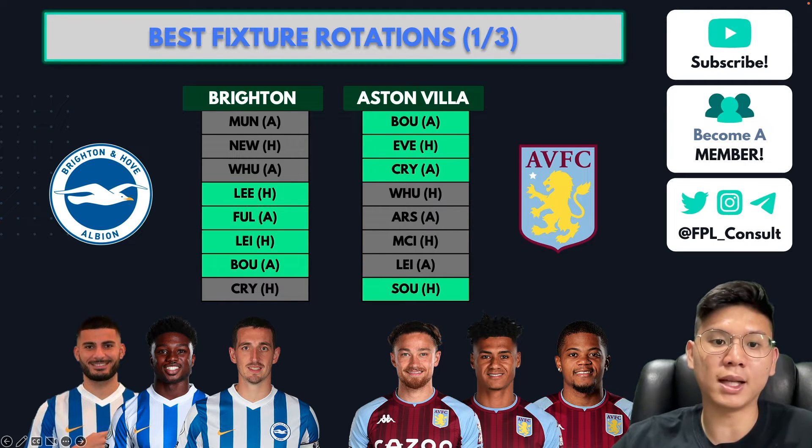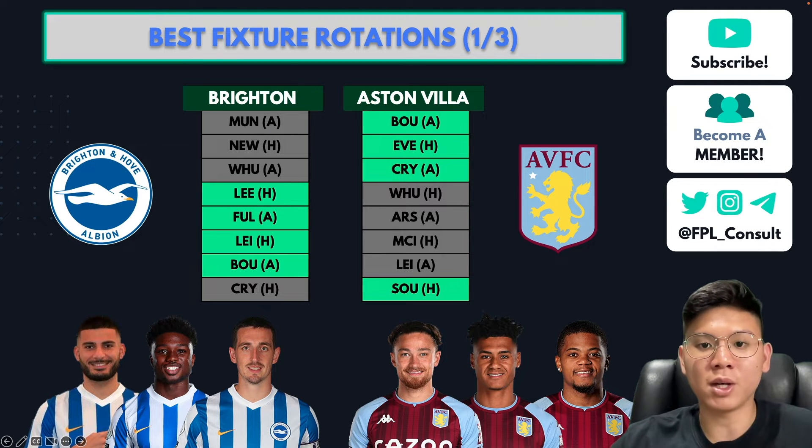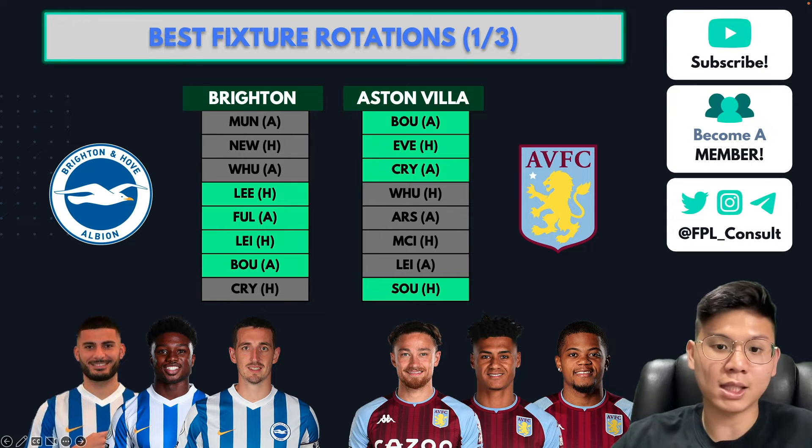From Game Week 4 onwards, Aston Villa have a tougher run, and that's where Brighton's fixtures pick up — they play Leeds, Fulham, Leicester and Bournemouth. Then in Game Week 8, both teams have decent fixtures: Crystal Palace for Brighton and Southampton for Aston Villa. You can rotate between these teams across positions — for example, an Undaf and Matty Cash, or Leon Bailey and Undaf, according to the positions and price points you require.